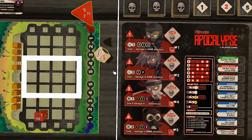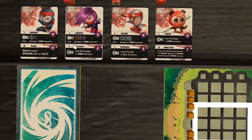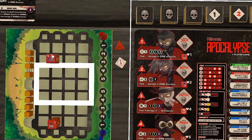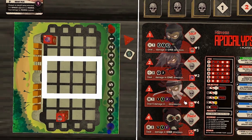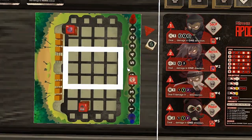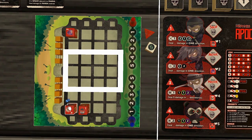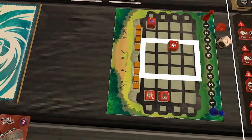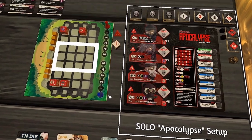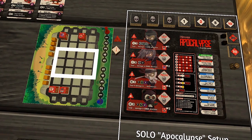Rolling again: Master spawns in row one, black section. Finally, Panda spawns in white, row three. That's how the initial zombie placement works. If zombies had spawned on the same position as another character that would require a special rule, but it didn't happen this roll.